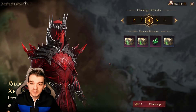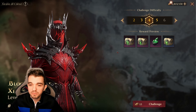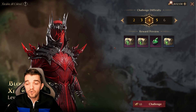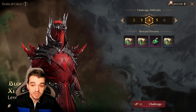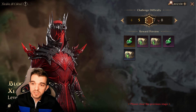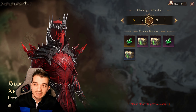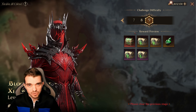Grave of Curse Stage 4 cleared! With this you can start farming tank epic gear, which is really good especially if you're having trouble in Grave of Venom — if your tanks are taking too much damage, this gear will help reduce and mitigate that damage. It'll also boost your tankiness and damage output so you can progress through the stages. With epic gear you can reach Stage 7, 8, or even 9 and start farming legendary gear. Stage 7 especially is great for farming materials to craft legendary gear.